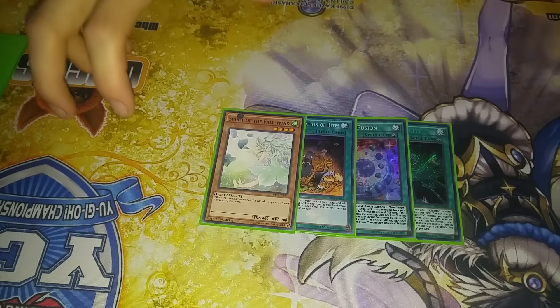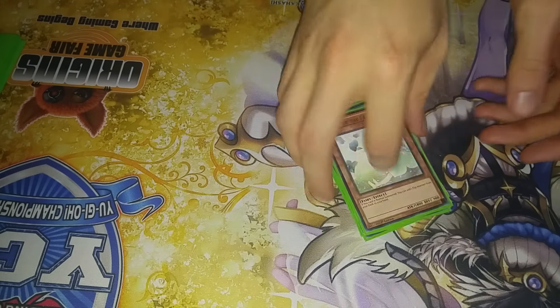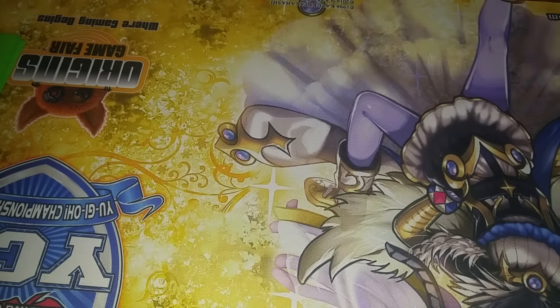It's kind of long, but I think I have it memorized now, so I'll just get right into it. First, you're going to activate your Brilliant Fusion — good old Brilliant Fusion making combos like these possible. We're going to send Garnet and Tricklown to the graveyard for the Seraph Knight.